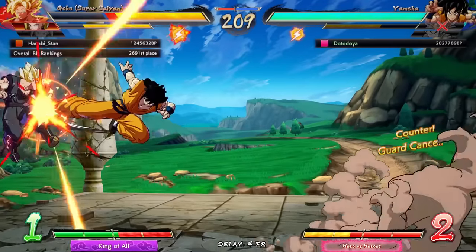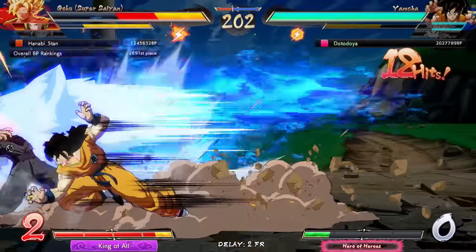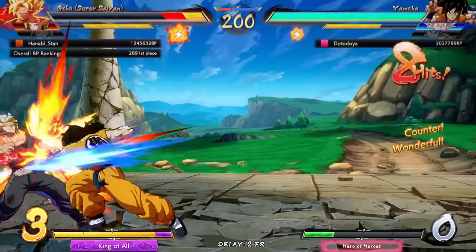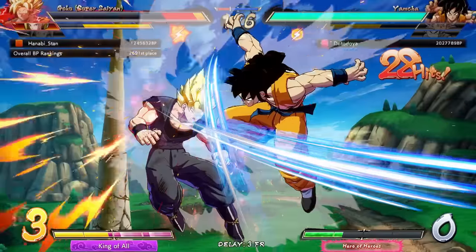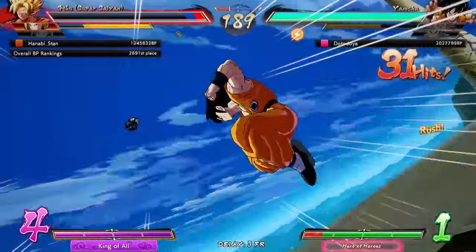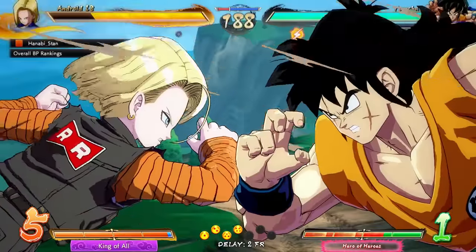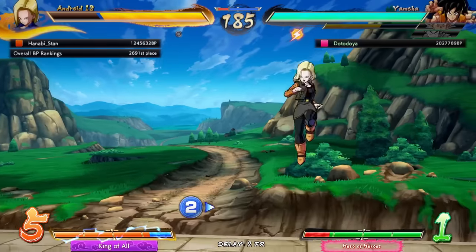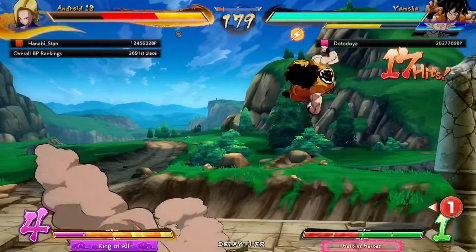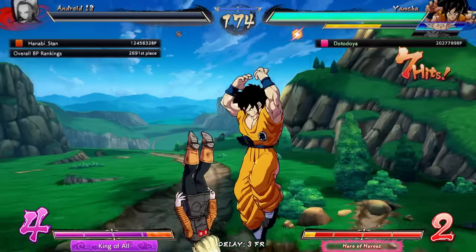I'm going to guard cancel then — he always goes for a 6M right there. Whoa! Oh my goodness, Super Saiyan Goku! It's always so unfortunate. 2M — he blocked it. No meter. Dragon Rush — he was very patient right there, so I knew a Dragon Rush might be the best way to go. We definitely didn't have any resources. 2H is going to do the deal — we're not going to spend any resources though. 2H again! Dude, that was a great set.